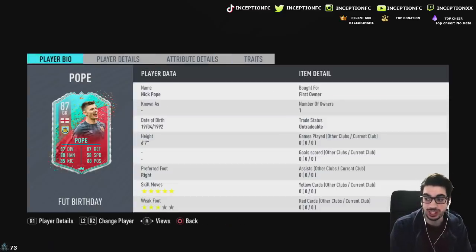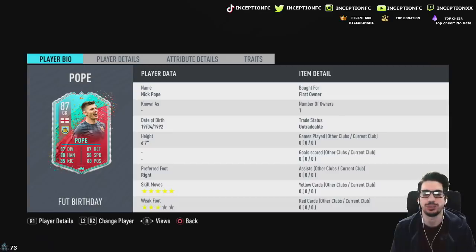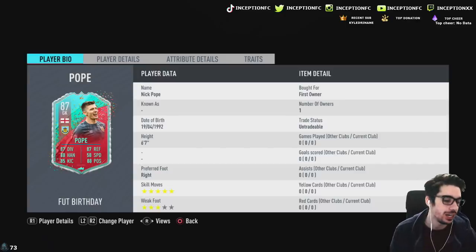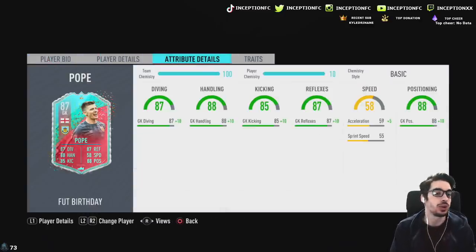With all those stats and him being six foot seven at 40k, it sounds pretty good. But as you guys know, goalkeepers are very weird in FIFA — sometimes they just don't really work that well. There have been so many special versions of goalkeeper cards released in this game, but I'm telling you that nobody touches Terstegen's rare gold card. That card is on another level for some reason.